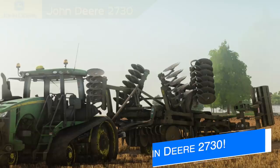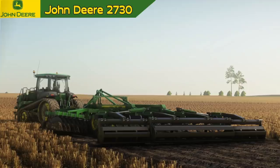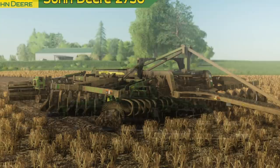Up next from JA Modding, they show some great progress on their John Deere 2730 disc. They've posted a really nice overview of the real-life implement on their Facebook page if you want to check that out, but it doesn't really have anything to do with the in-game stuff. What do we know about in-game? Well, we know it's going to require a bit of power, likely 300 or more horsepower, to get a big tractor ready, but we do know it's going to get the job done well. For those of you on the green team, this is going to be an excellent addition to your garage.